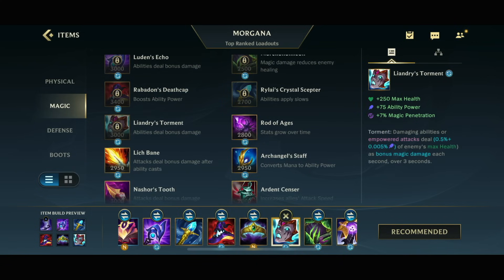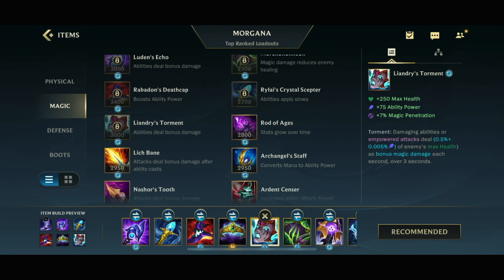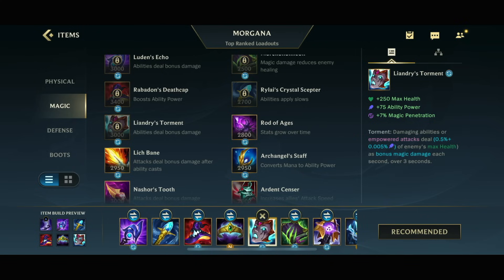If the opponents are very very tanky though, you might get Liandrye's Torment instead in the second position. With Liandrye's Torment you have percentage damage against tanks, which is super useful. The more ability power you have, the more percentage damage you will do onto the opponents.